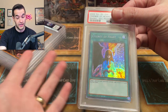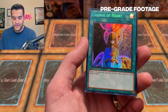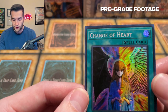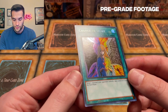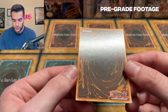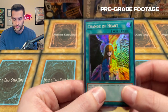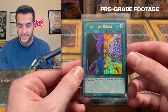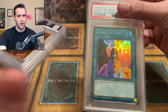Oh, speaking of Change of Heart — here we go. Change of Heart Pharaoh's Rare. It looks beautiful in the lighting here. The thing about these is the lines almost look like print lines, but they're intentional this time. Hopefully that doesn't count off for anything weird. The centering on this card looks really good. Surface appears to be really nice — I don't see anything that's an actual scratch, not like the Pharaoh's Rare foiling. The back looks pretty solid on this one. This looks like a Gem Mint 10 to me.